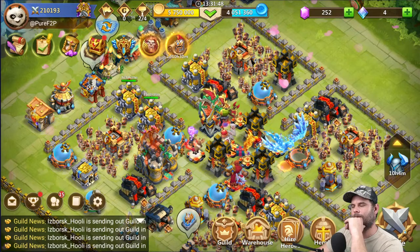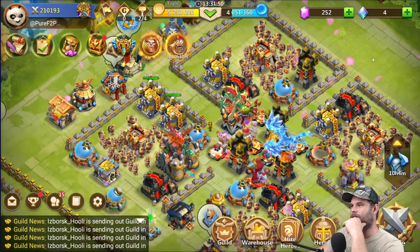Flameguard or Stoneskin — those are OG, really old stuff. Flameguard's good, Stoneskin's amazing. Depending on what hero you want to put it on, I guess.